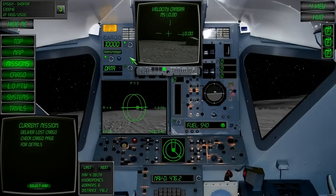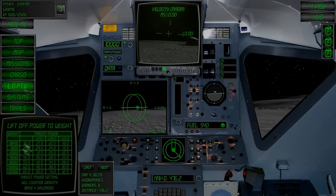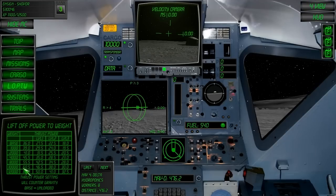After we've recovered the cargo, take note of how much it weighs and refer to the liftoff power-to-weight chart. It's going to take 60.5% power to lift off. We've used a lot of fuel getting here, so we'll use some of the additional fuel we bought.